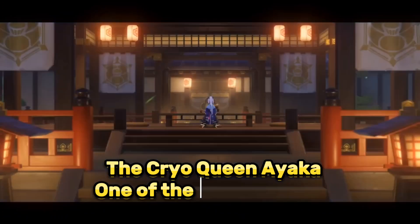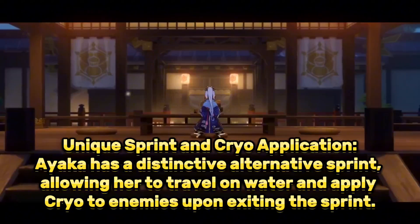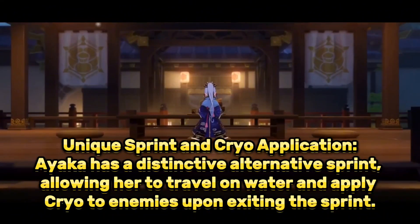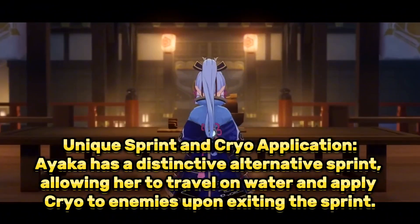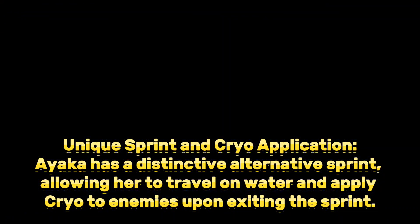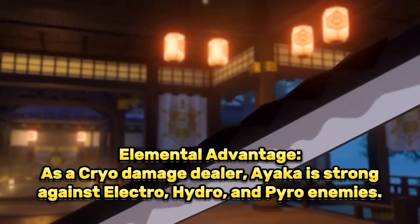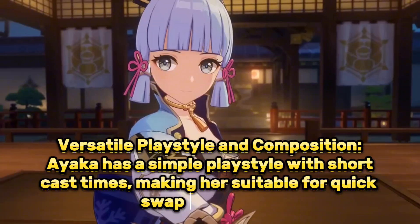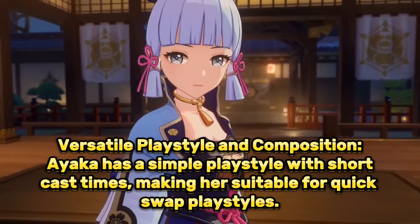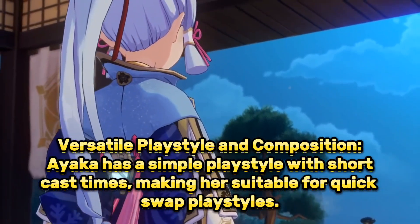The Cryo Queen Ayaka is one of the best Cryo DPS characters. She has a unique alternative sprint, allowing her to travel on water and apply Cryo to enemies upon exiting the sprint. As a Cryo damage dealer, Ayaka is strong against Electro, Hydro, and Pyro enemies. She has a simple playstyle with short cast times, making her suitable for quick-swap compositions.